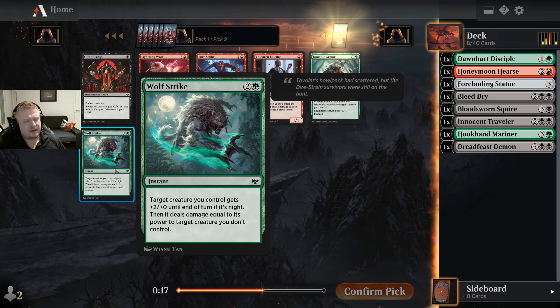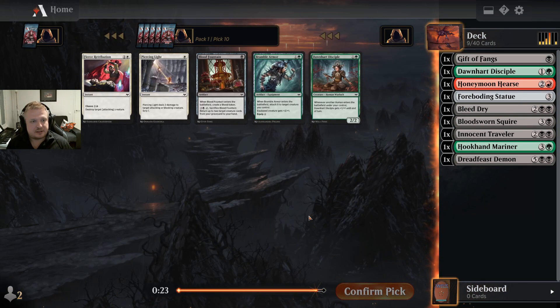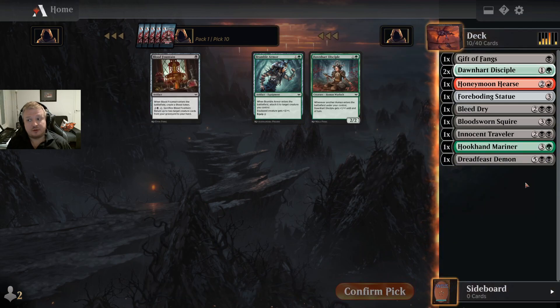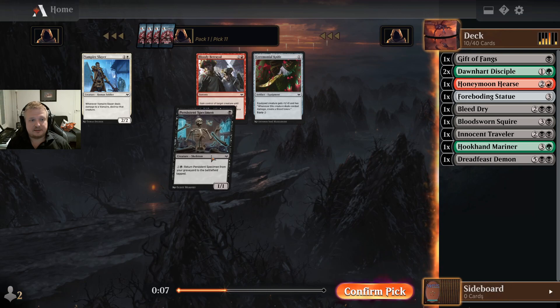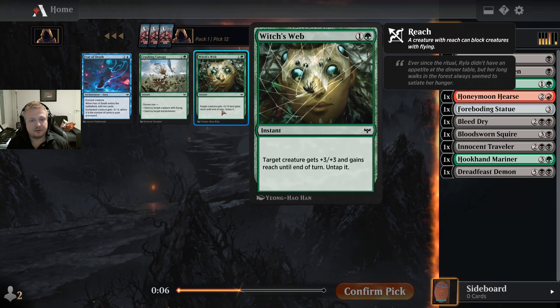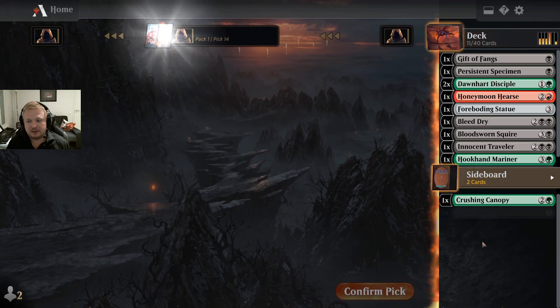It's equal to its power — fine removal actually. Maybe I should take the Gift of Fangs — I might have some vampires. You can use these to pump your own vampires, not usually what you want, but it's a nice mode. I'll take the black cheap removal. You should quite often be able to cast this for two mana, and if the opponent is really on the defensive you can wait until six mana and kill anything. I'll take this and maybe semi-force the black-green archetype, mostly because green has cards that help me get to seven mana.